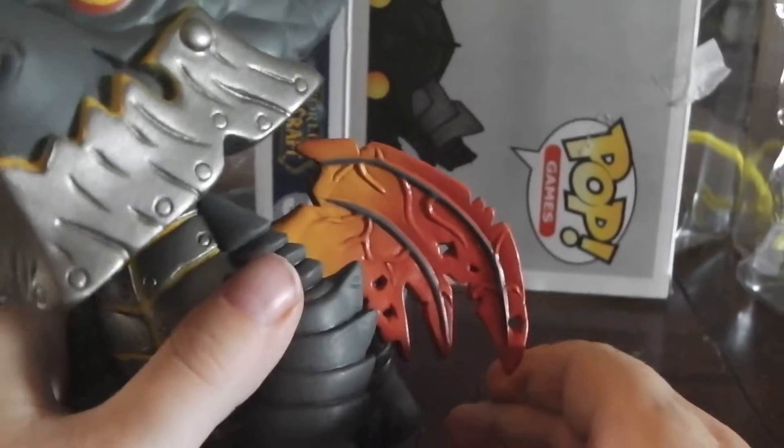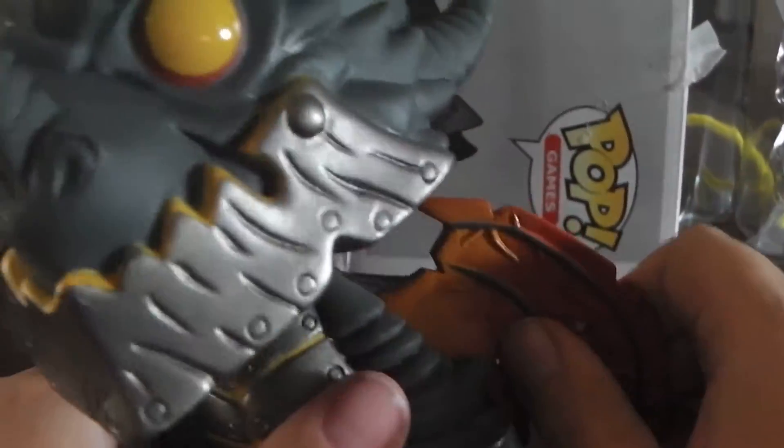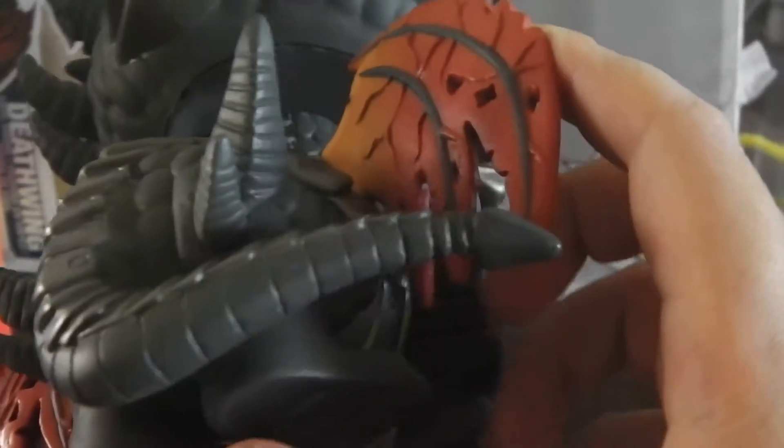He's got fire in his wings with a little silver. His wings are hard plastic, his body is vinyl. He's got spikes on his back legs and a little tail.